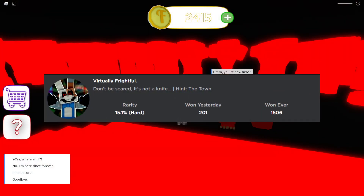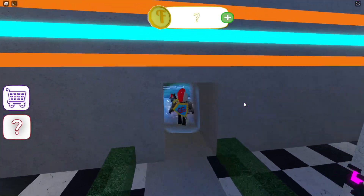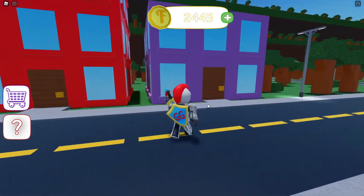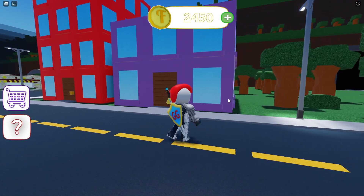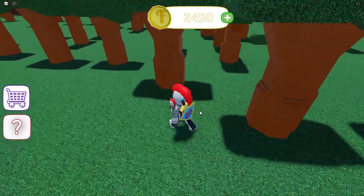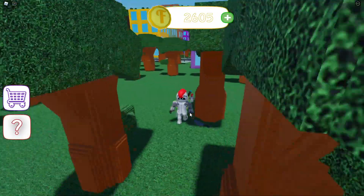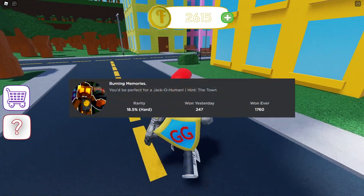The next badge is called 'Virtually Frightful.' For this badge, head back to the town through the egg. After you teleport to the town and see Fredbear's Family Diner, find the small purple house — don't confuse it with the taller three-story one. Go directly behind this two-story square cube purple house, and behind one of the trees you will find a knife. That's right there — three trees behind the purple house — and it gives you 'Virtually Frightful.'